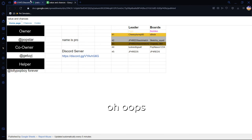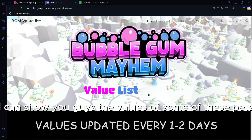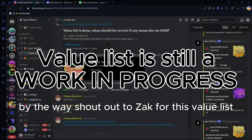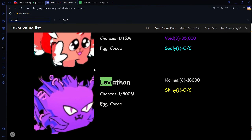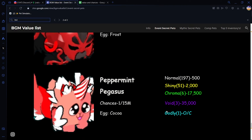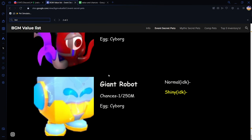If we go to the Discord again - come join - we can check value lists. Shout out to Zach for this value list. We can go to event secret pets and find leviathan. Shiny leviathan: owner's choice. Beautiful.